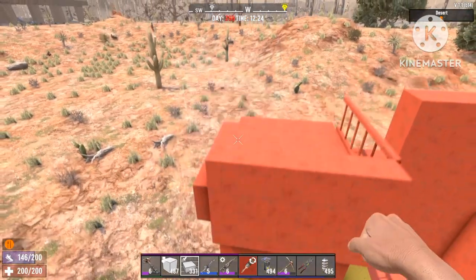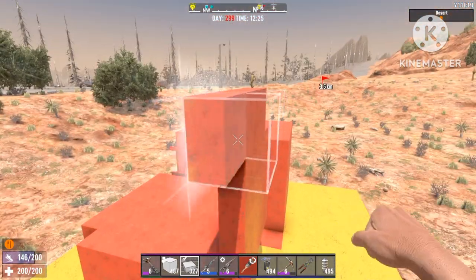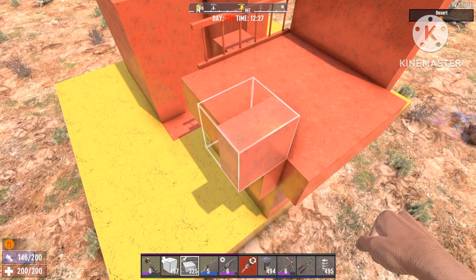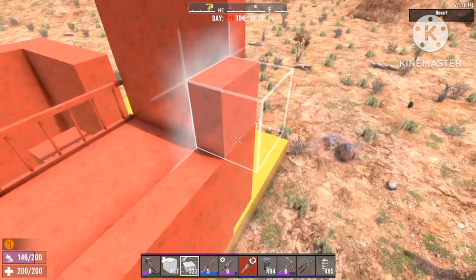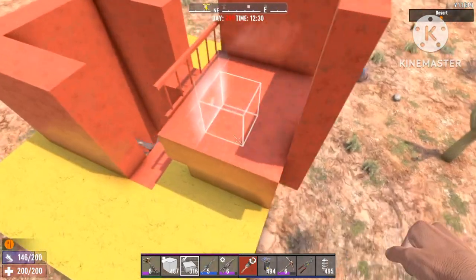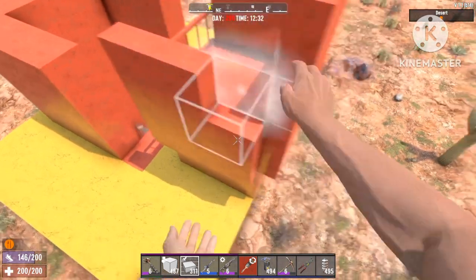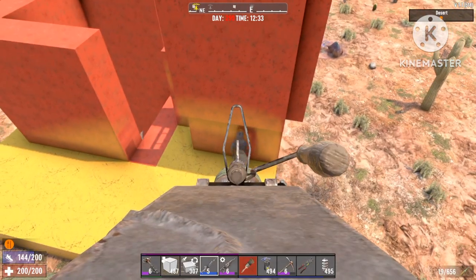Zombies won't even try to climb this because it's overlapping. Just placing it like this — one more layer and we're good. Our entrance to get into the space will be at the very top; we're gonna leave one block open with a ladder, zombies will never reach there so that's fine. Covering all three of the walls — almost there. One more row and we can do the rest of the roof.